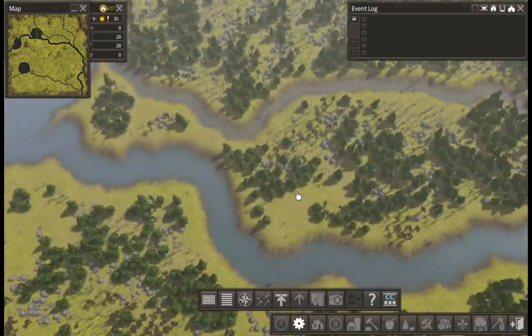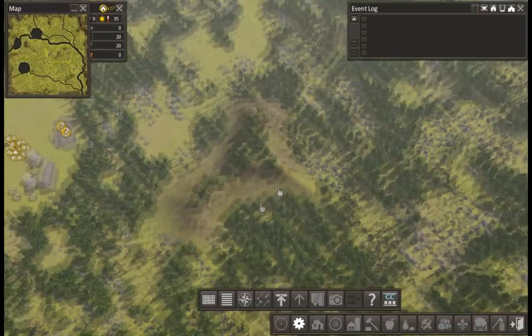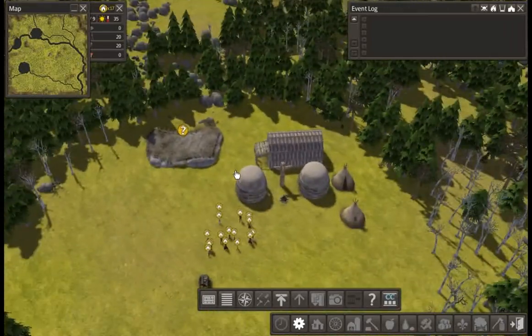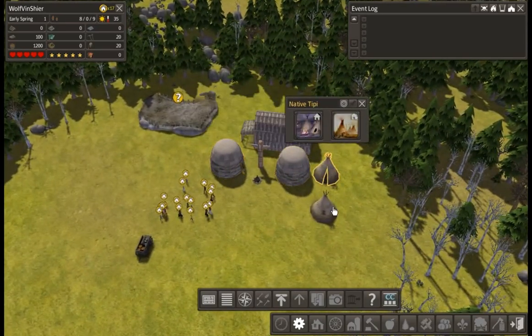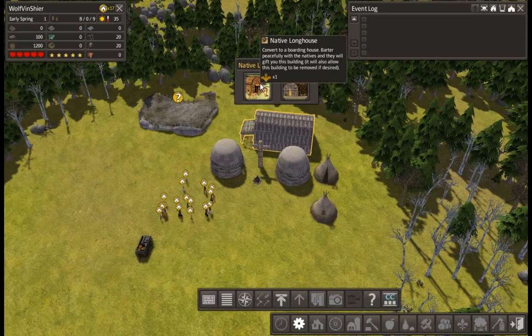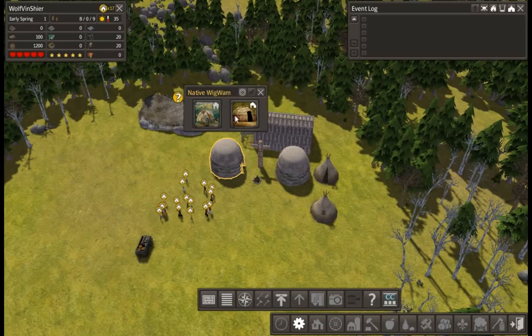We've got our trading river, got a couple lakes on that, got some small streams coming off of it. We've got an island — that'll be interesting. The river comes down here and we've got another mountain patch over here, which is pretty nice. So starting off, we have a bunch of these native things. We've got a ceremonial ground — we can put somebody as an adventurer and get stuff from this — and then we have these native buildings.